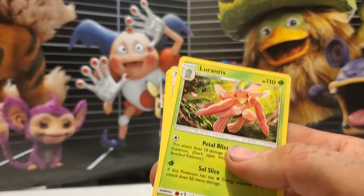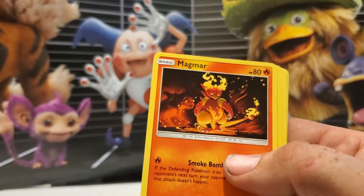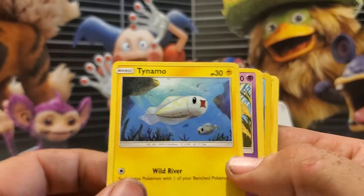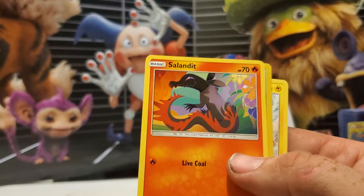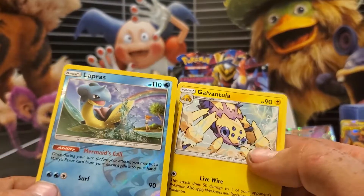Energy, Lurantis, Giant Bomb, Bug Catcher, Burloin, Magmar, Dynamo, Cosmog, Salandit, Reverse Holo Lapras, and Garvantula.